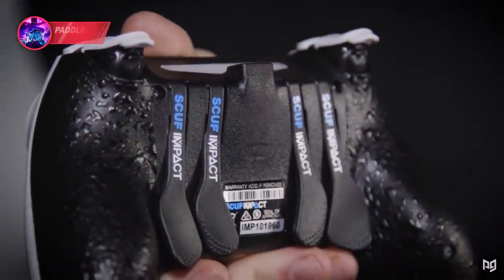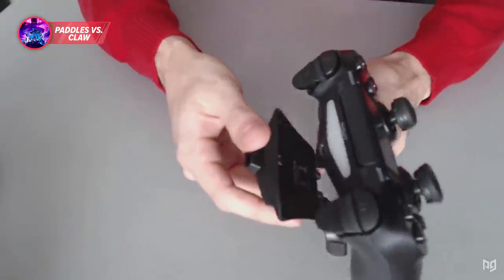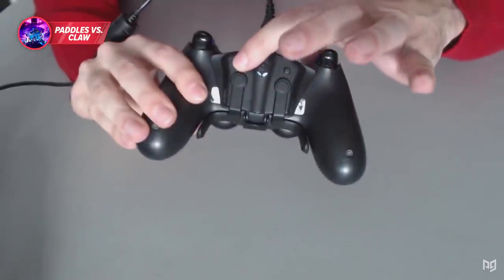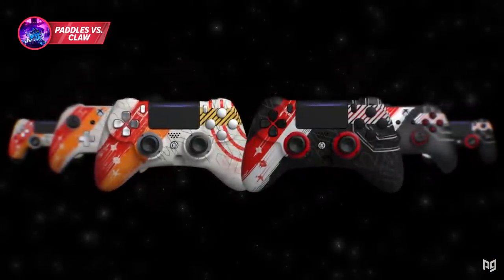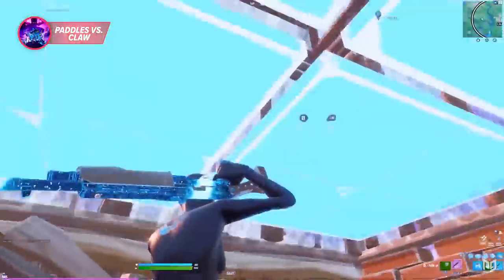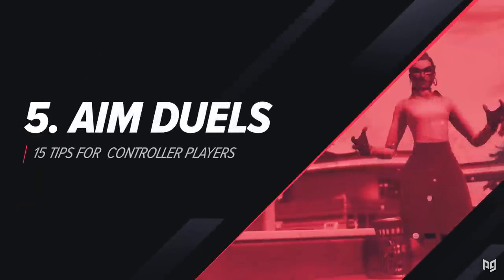When it comes to being as good as possible on controller, consider ordering some controller paddles like a Scuf controller or a Strike Pack, which you can simply attach to your controller, or using the claw grip, which allows you to do so many more actions at one time. Both of these will help you improve your mechanics to a whole new level and will seriously make a huge difference if you practice enough.